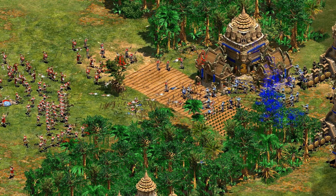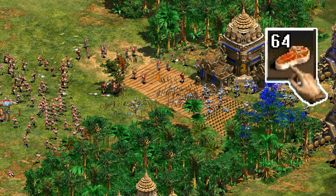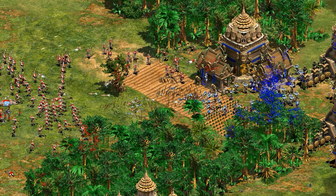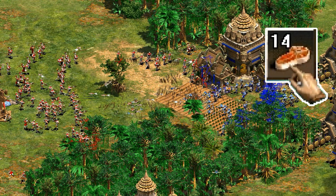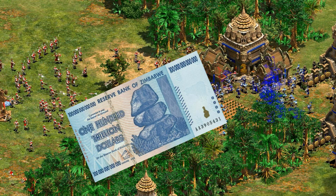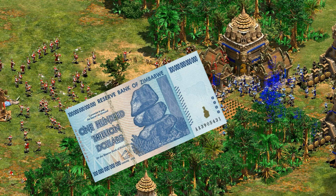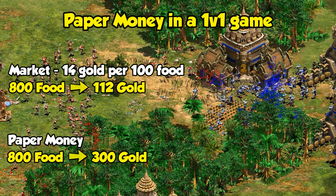So if the price of food is higher than that, then you're better off selling at market prices and saving the technology for later. If the price of food is lower, then paper money is giving you some sort of net value. The thing is, it's a one-time use — maybe going back to that hyperinflation thing — so you have to pick your timing carefully, keeping the market as well as your immediate need for gold in mind.